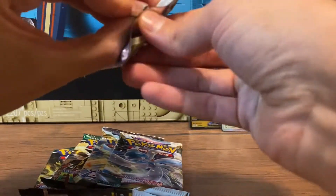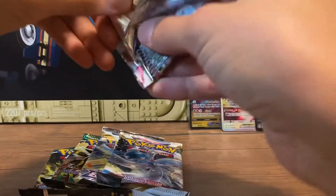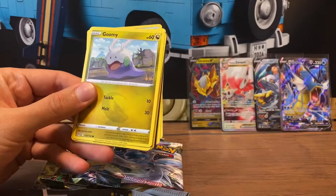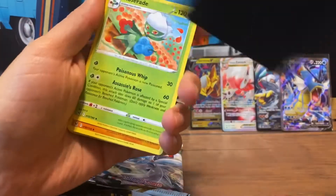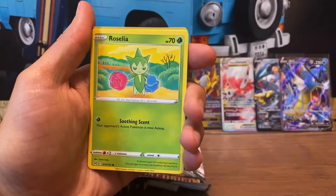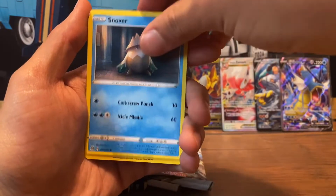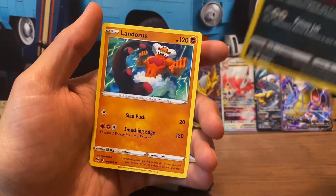Let's freaking go — let's see if we can repeat some of that magic from the first tin. Lost Origins starting off. Alright, we got the code. Let's see: V-Star marker, Roserade, Rhydon, Seedra, Gumi, Roselia, Apon, Rhyhorn, Snover, Radiant Sneasler — alright, dope! And Alanderous.